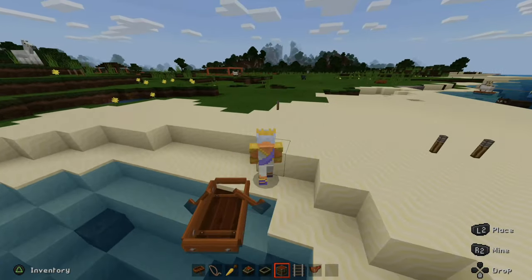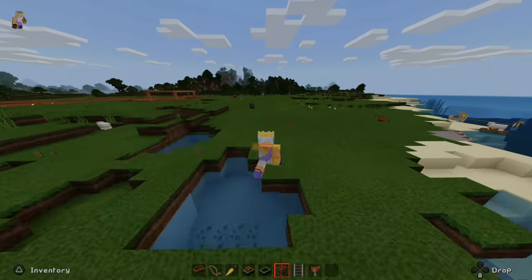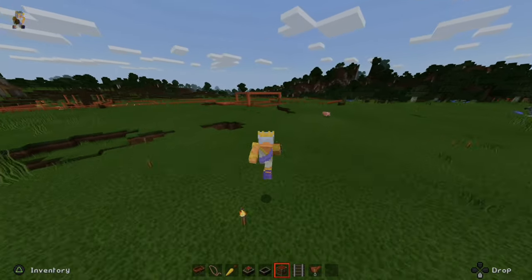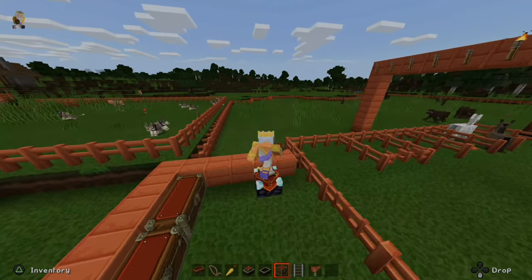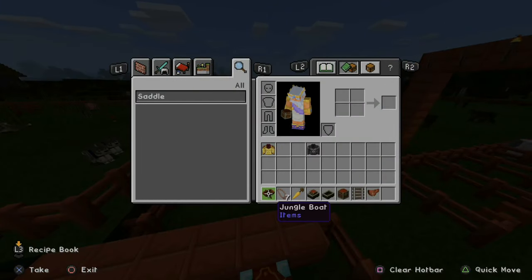I'm going to park my boat right here and then head over to my farm to get something that will allow me to have more inventory space. This is going to be super easy. So what you'll need in this tutorial — if I pop open my inventory — you will need one boat.